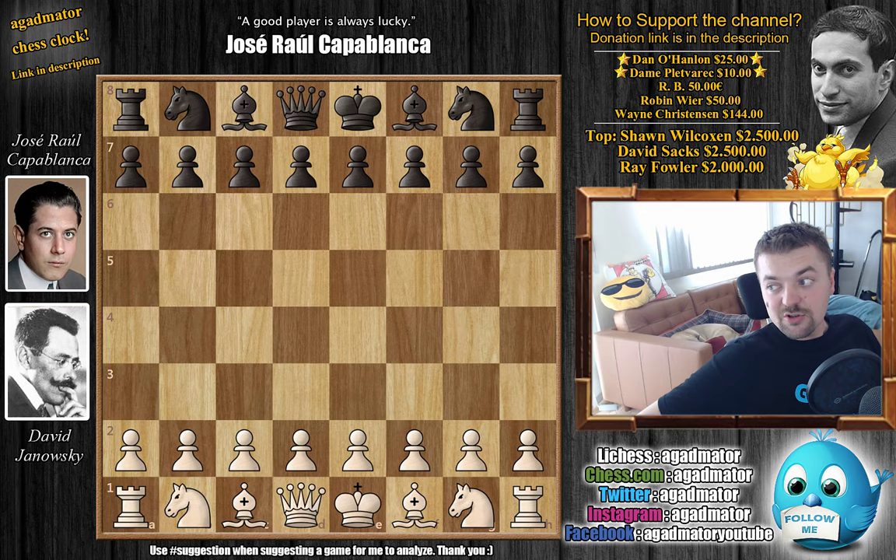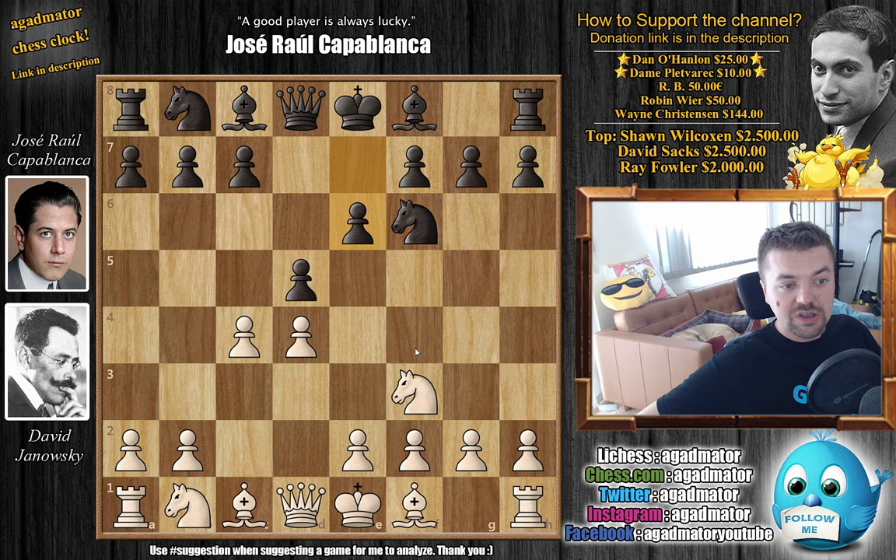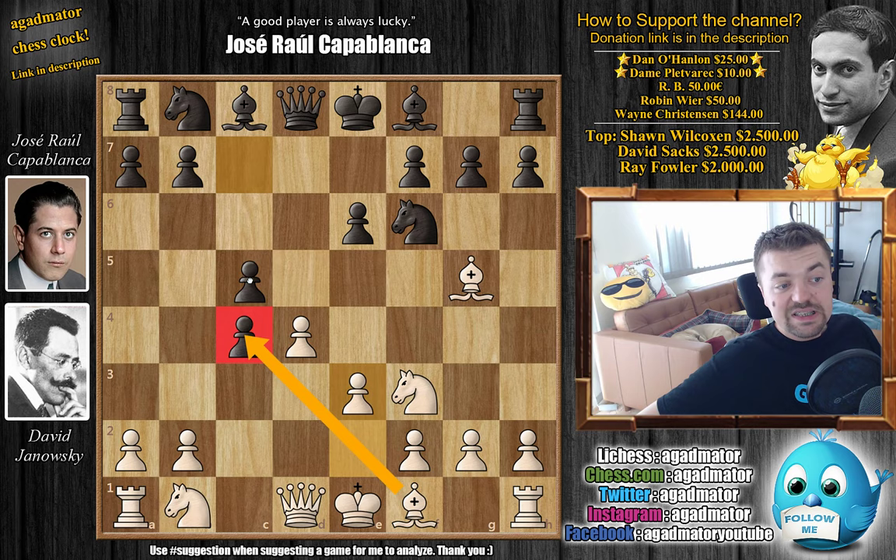Capablanca with the black pieces. Janowski opens with d4. We have d5, knight to f3, knight to f6. And of course, by now you all know what's going to be played — we have e6, the Queen's Gambit Declined is on the board. Bishop to g5 and now d captures on c4, grabbing that c4 pawn. And e3, of course, preparing to recapture with the bishop. We have c5 by black.